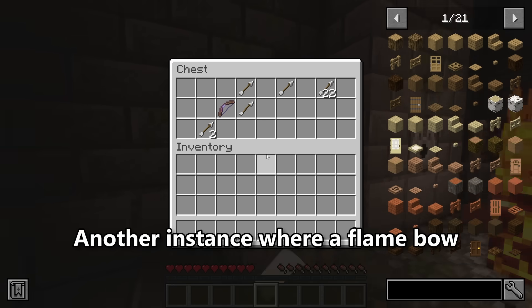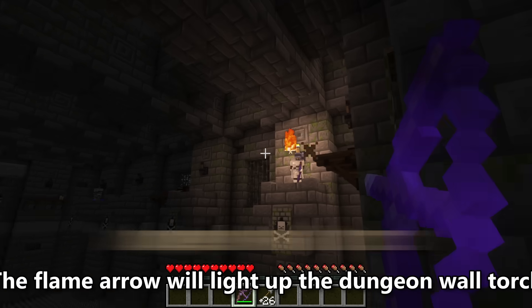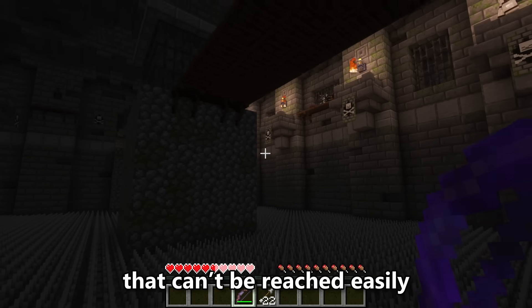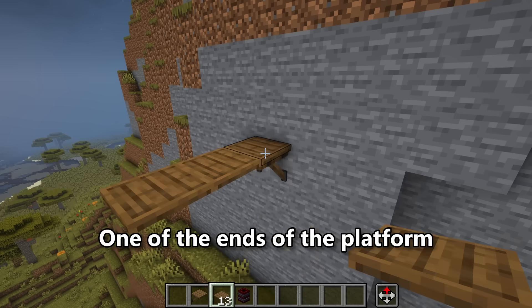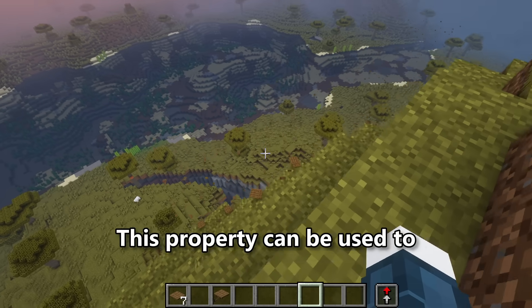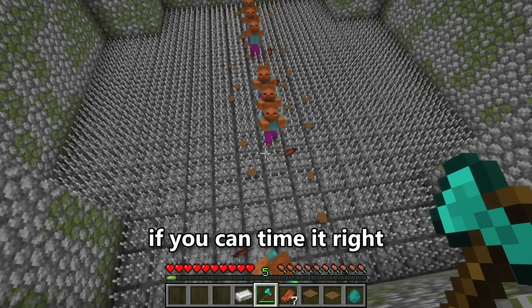A flame bow comes in handy when you shoot the dungeon wall torch — the flame arrow will light it up, making it easier to illuminate places that can't be reached easily. Platforms are used to create shelves and bridges in the Labyrinth. One end of the platform must be connected to a wall, or else they will break instantly. This property can be used to lure and drop multiple mobs at once.